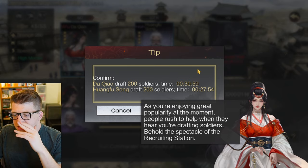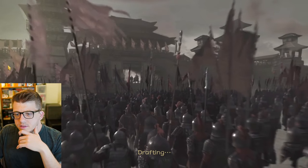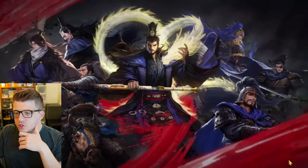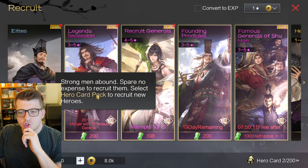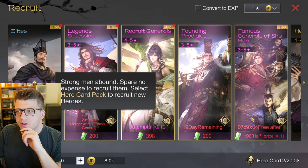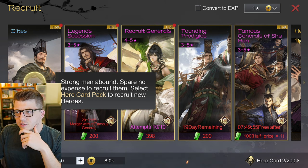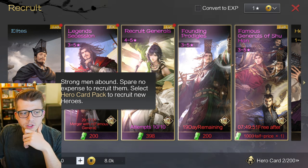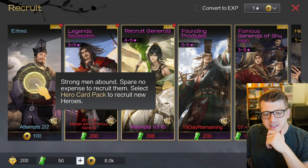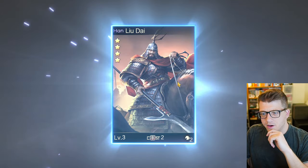People rush to help when they hear you're drafting soldiers - behold the spectacle of the recruiting station! We can seek a good general to help our troops. Are we going to do some summons right now? Strong men abound - spare no expense to recruit them. Select a hero card pack to recruit new heroes. These are all different summoning packs - the purple ones are probably four or five stars, and there's a golden one as well. We'll go with the blue elite since the tutorial is forcing us and it's free.